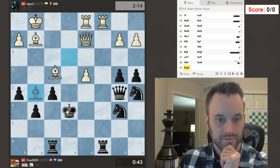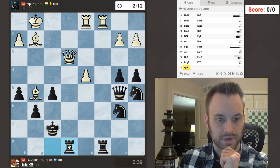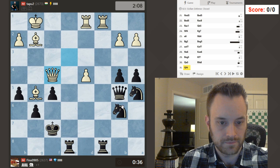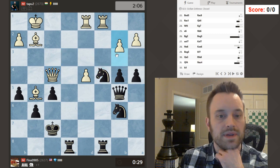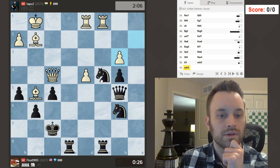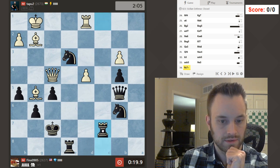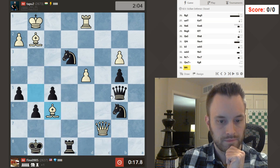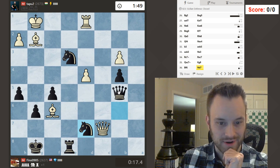Let's take that. King's out in the open, but I'm up a pawn. I'm thinking b3 is coming. Let's take this first, and now here. Rc7. Take. Go here. I think this is really good for me, but I have no time. I know I'm failing at the point of this series in the very first game, but what can you do, guys? It goes like that sometimes.